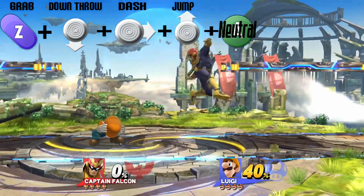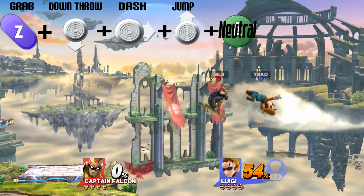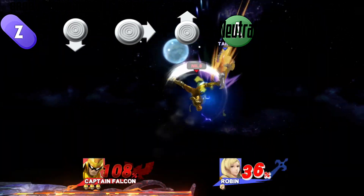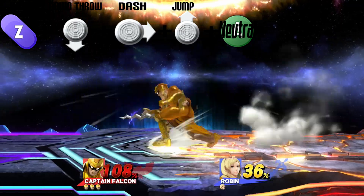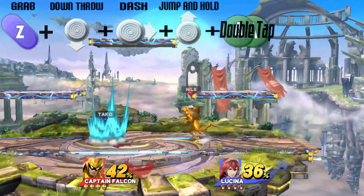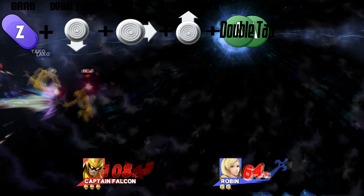For Captain Falcon his main go-to combo will be his down throw into a neutral air jump into a follow-up attack. One thing to note is you must dash forward after you down throw and use the forward momentum to complete the neutral air attack, to prevent an unintentional knee or any air attack that could potentially miss and create a punish. You can also down throw into two up airs, and these combos are just going to create more options for your multiple KO potential attacks.